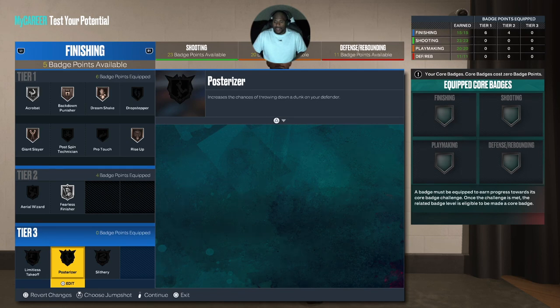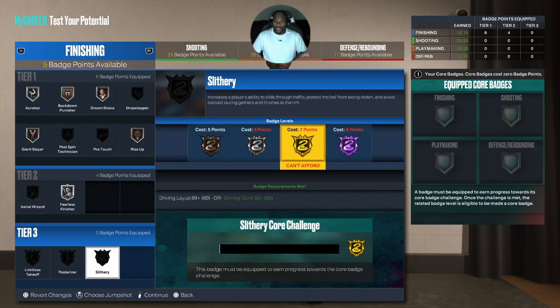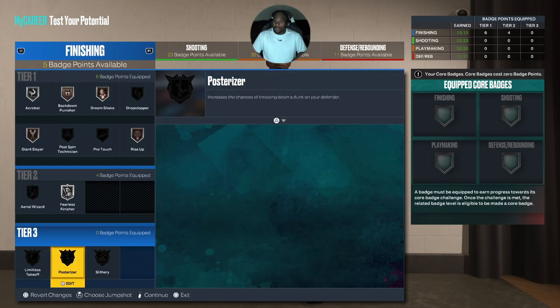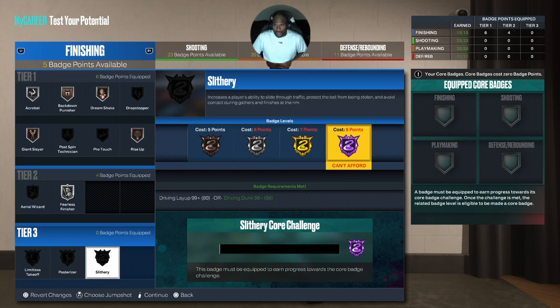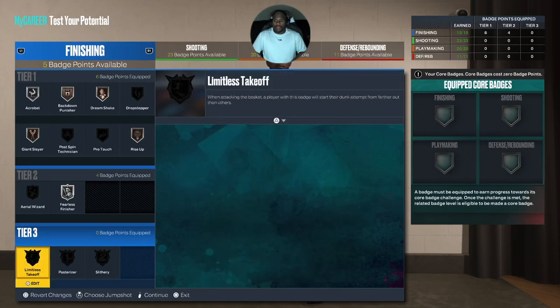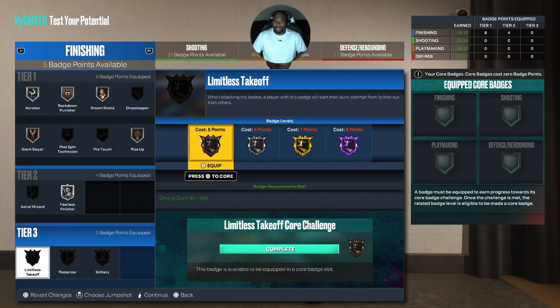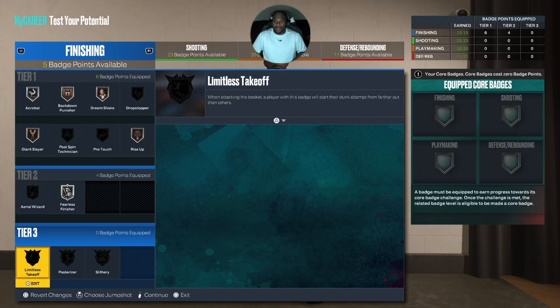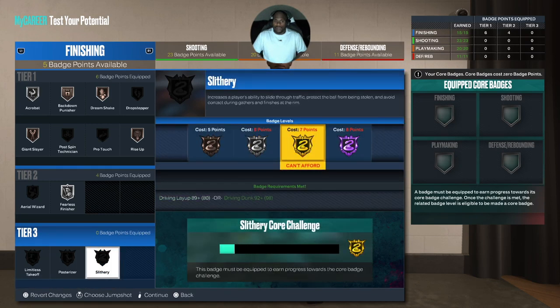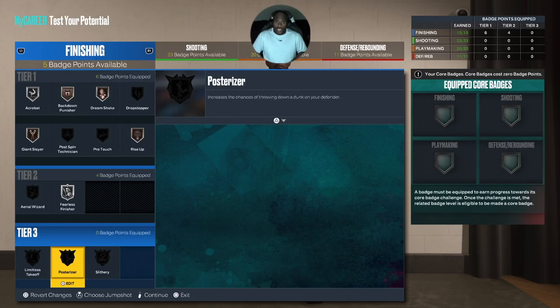For finishing I'm doing Posterizer for sure. You take Limitless Takeoff or Slithery — either one of those you're going to core. If you want to core either one at Hall of Fame you just have to make sure you have eight points. For me, Posterizer has to be on there. This is why those badges are in tier three — it makes it hard. I would core Slithery or Limitless Takeoff, but just make sure you have Posterizer for T-Mac because he was a dog.